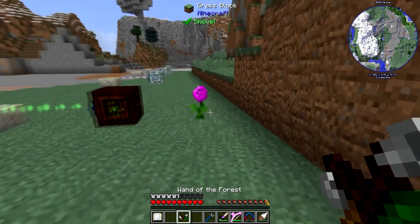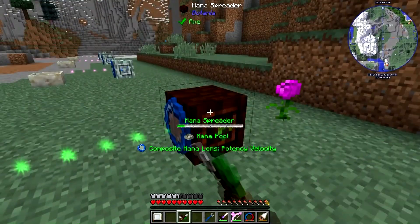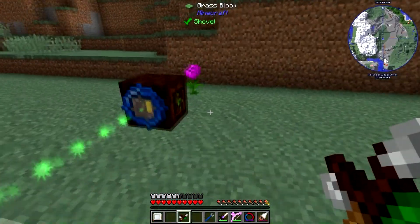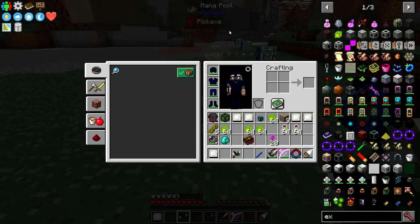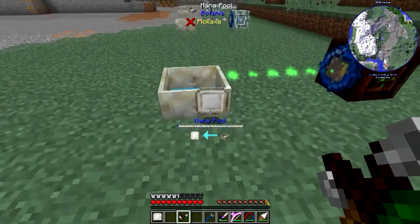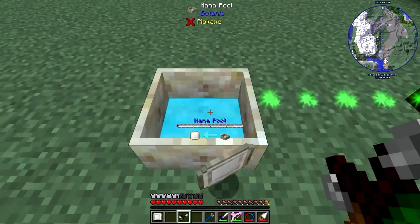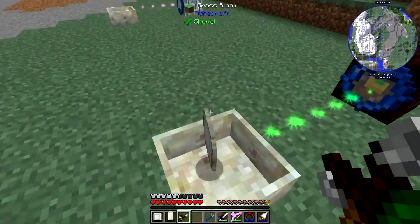If we check our flower here, it is out of mana and isn't sending any more. So this is all the mana we're going to get out of this. We're going to take this guy here and throw them on — and it's done.